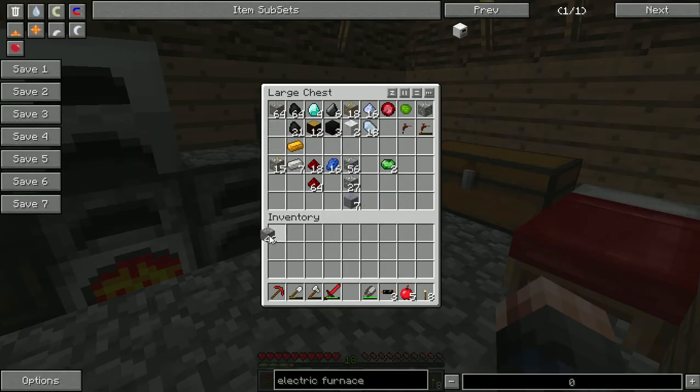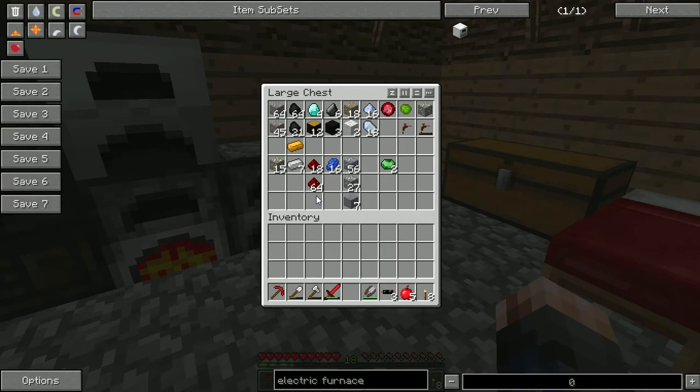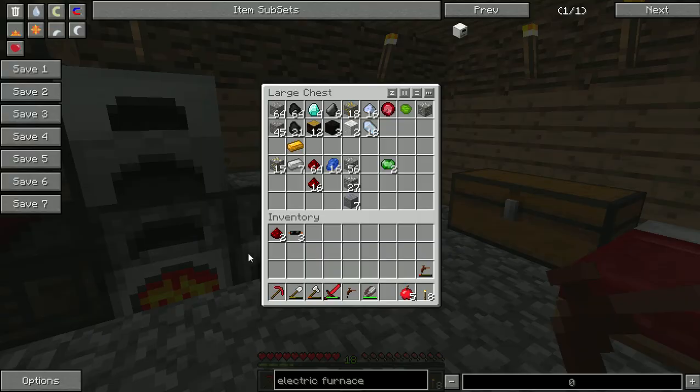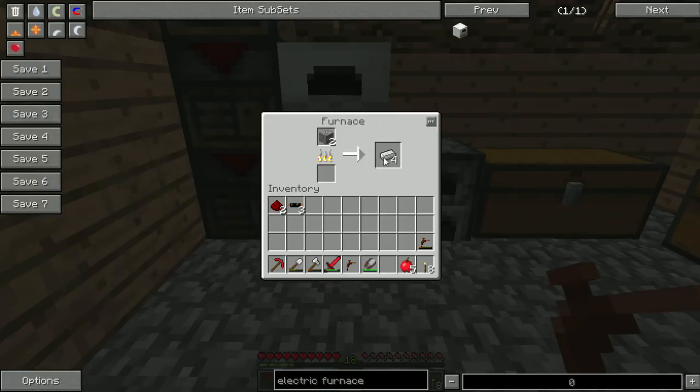Let's look at the circuit - we need six cable, two redstone, and one refined iron. Let's get another iron. We'll also take tree taps because my trees are running - they're beautiful. We need more wire, so there should be something there. I should use one of these.